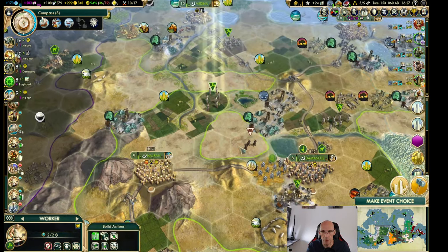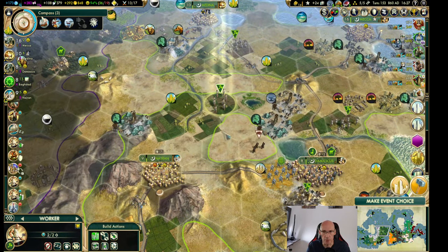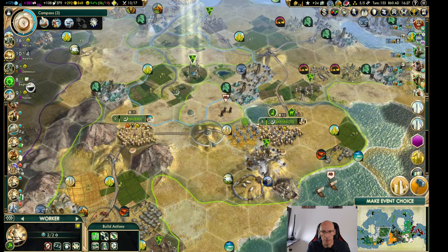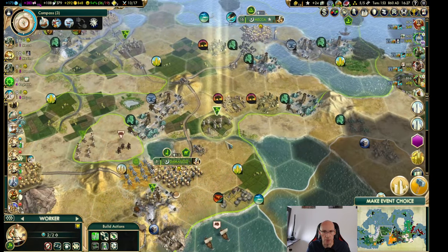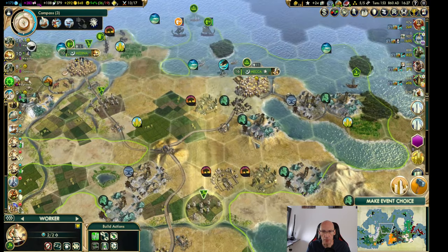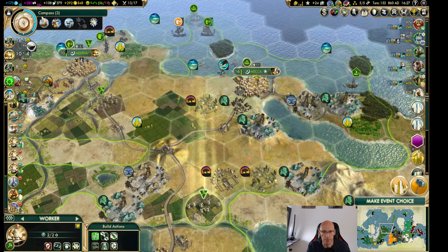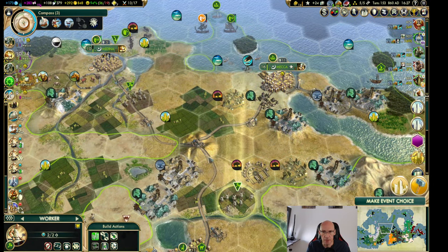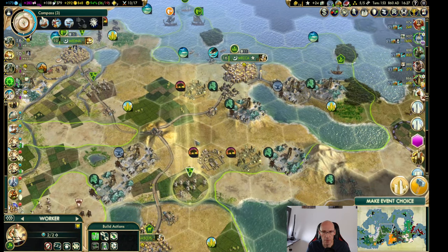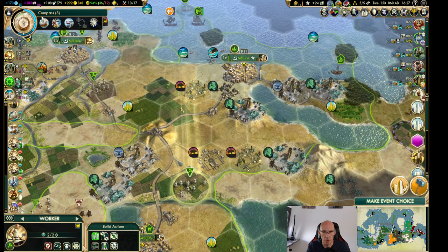Now just get into position down here and then we can sort of start this. I can bring that guy — I'd like to have another couple of range guys as well. And we should have a village on that. We're also getting a great merchant in the capital. I'm super unhappy about a lot of things here.